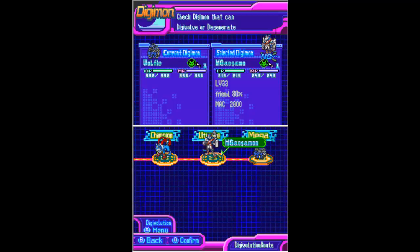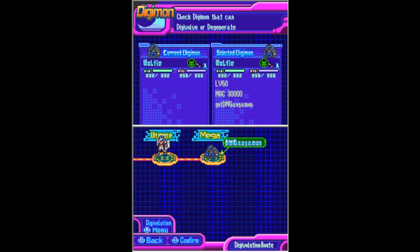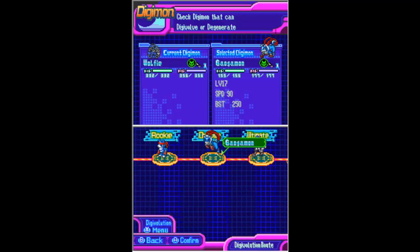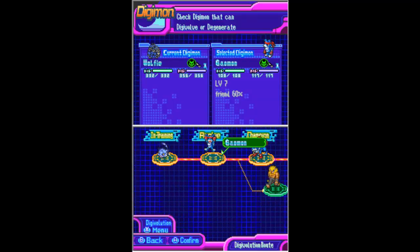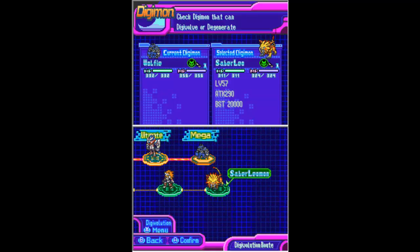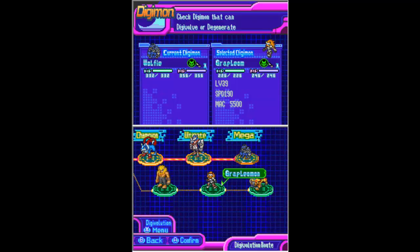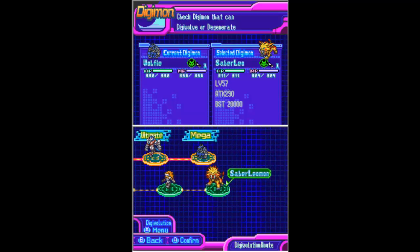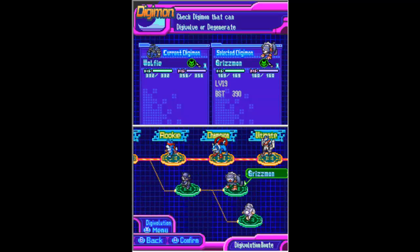Machine 2800. So as long as I don't have 2800 machine — well, that sucks. Something Galgamon, not Galgamon... Galgamon. And Galamon. So if I get up to Galamon, use Leomon — I'm gonna save Leomon. But with Leomon I can DNA Digivolve. Okay, I know where I'm gonna go with this guy. Definitely know where I'm gonna go with him.